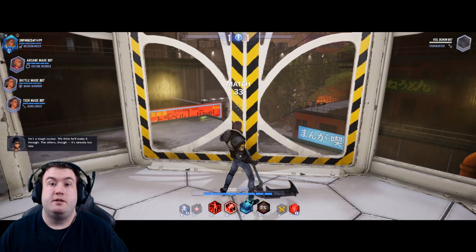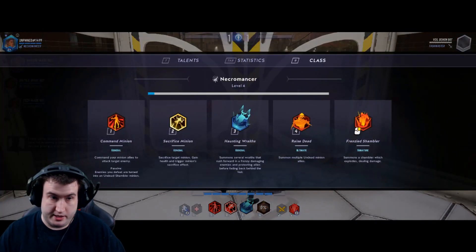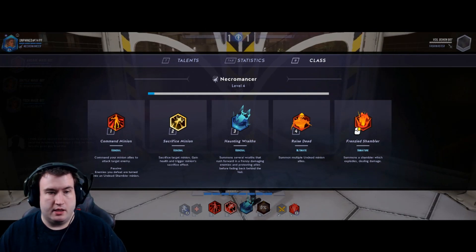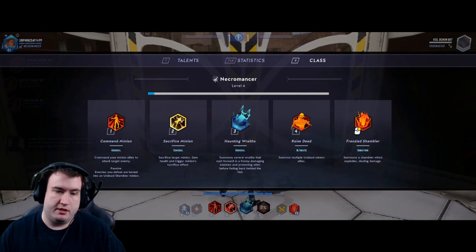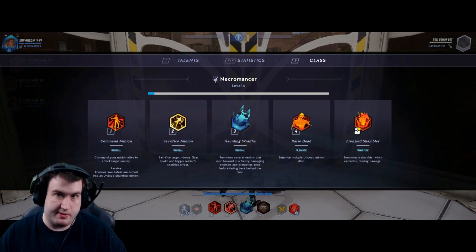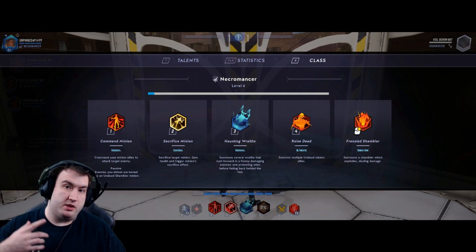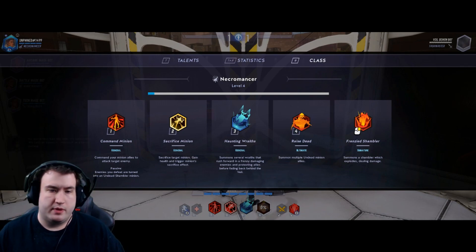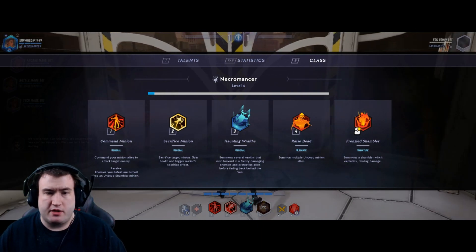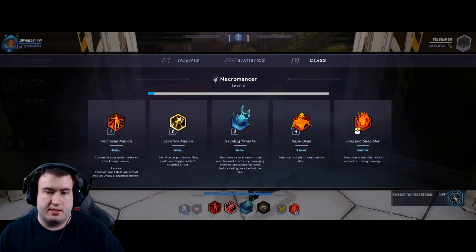Next up is a lot of people's probably favorite type of class: the Necromancer. This class is pretty fun. Your number one is Command Minion — you tell your minions where to go and who to attack, kind of like the Taskmaster Veil Demon type of thing. The passive is: whenever you get the killing blow on an enemy minion, it turns into one of your minions as a skeleton. Sacrifice Minion: you sacrifice a target minion, gain health, and trigger the minion sacrifice effect which makes them blow up.